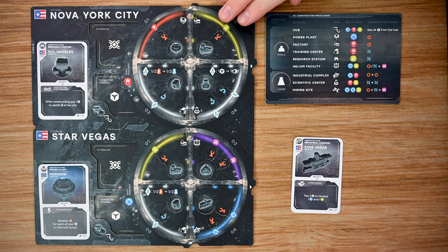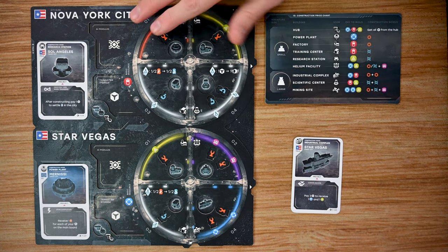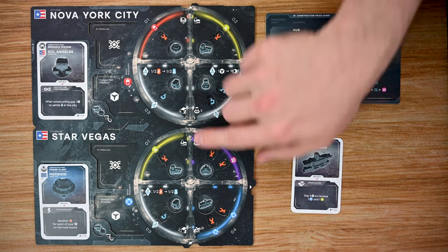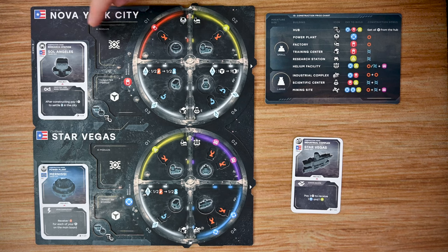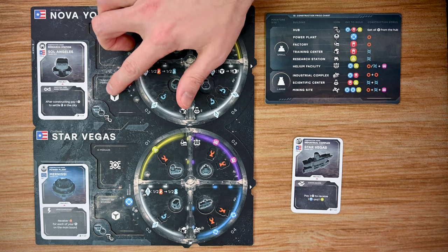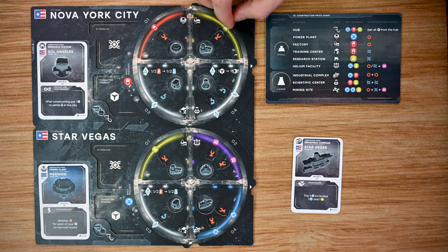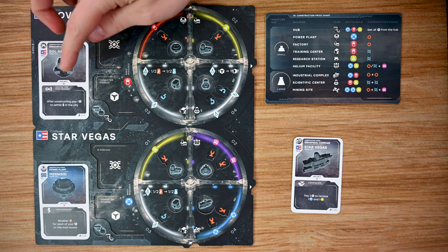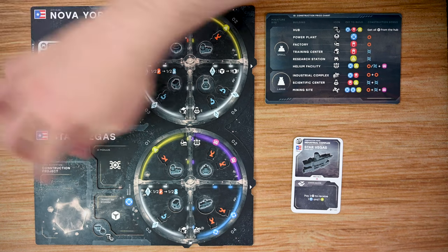The final set of boards to cover are the city tiles. There are three sets included, each representing a different region — for example, one set is from the Pan-American United States. Each set has four cities. Each city has a name, a spot for AI modules, a transit tax storage spot where quibits are placed when moving through, four different building locations, and spots for engineers or scientists. Each city also has a card spot where a player who visits can gain a card.